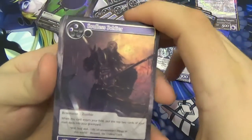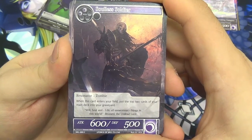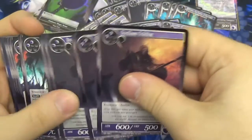We then have the Soulless Soldier — 600/500 for attack and defense. He costs two to play. He's a zombie as well, and when he enters your field, put the top two cards of your main deck into your graveyard. He's just a slightly more powerful Prowler, and you get four of those in there.